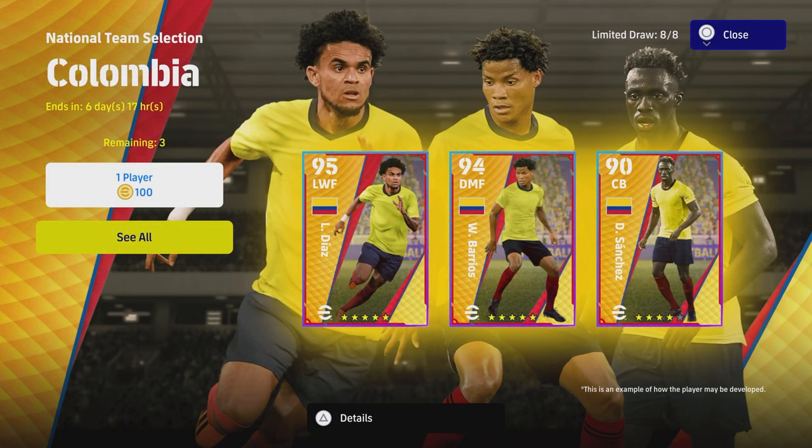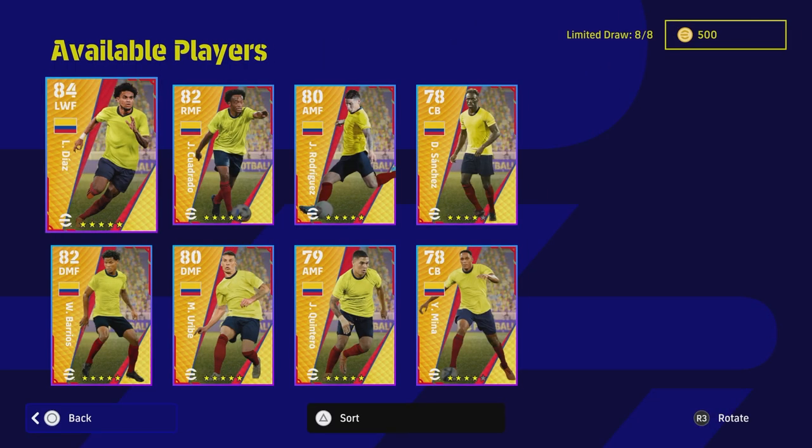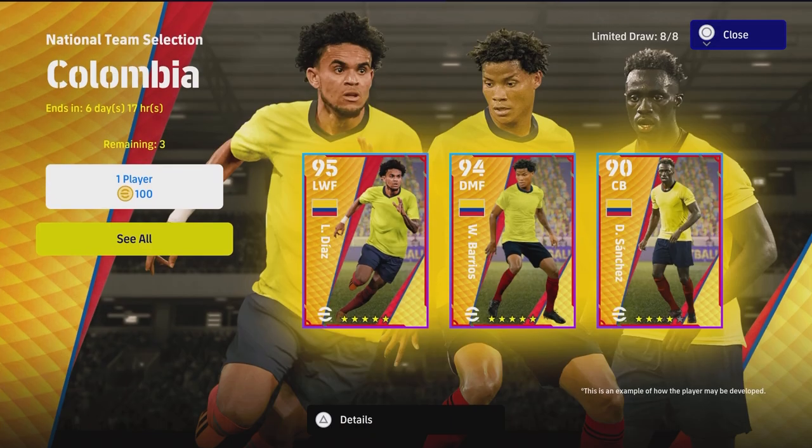What is going on lads, hope you guys had a good weekend. Welcome back to your Monday national team selection pack review, and this is a good one because we've got a couple of decent players in here that are definitely going to see us into eFootball 2024. We're going to keep this short and sweet. We have the Colombia pack — eight players in here, and you get three chances at spinning for these guys.